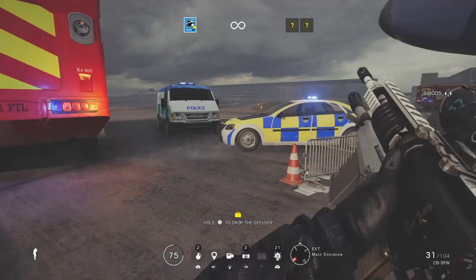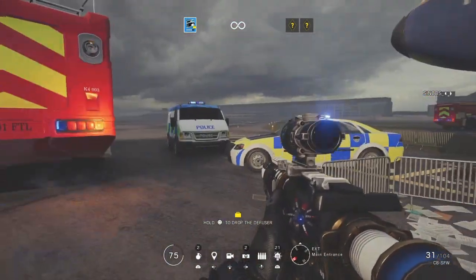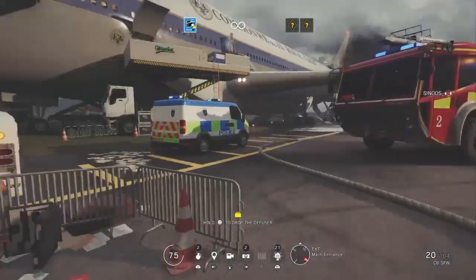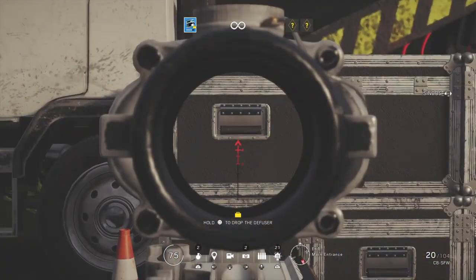After that, put some targets for yourself. For example, these three cars — try to flick between these cars. Or here, there are some boxes which you can again flick between. Just play with your sensitivity.